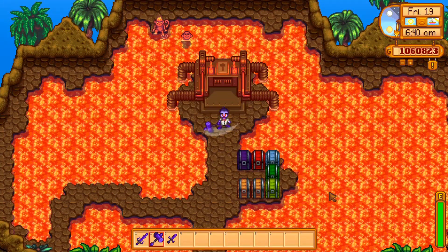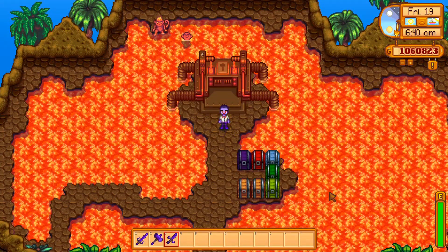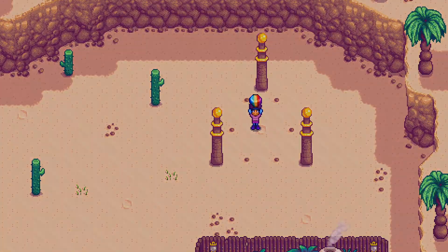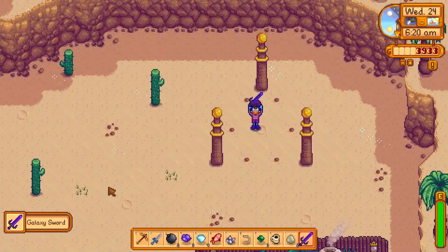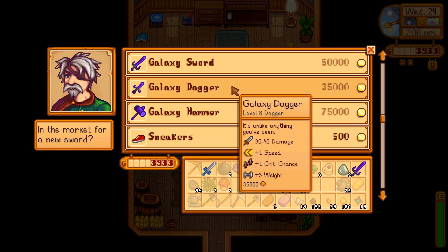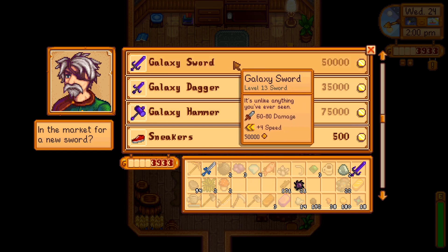I'd like to go over how to get the galaxy weapons since many of you may not know how to, or are even aware that there are three different options. To obtain the galaxy hammer or dagger, you first need a galaxy sword, so take a prismatic shard to the desert and stand right here. After you've done this, the adventurer's guild will sell you the galaxy hammer for 75,000, the galaxy dagger for 35,000, or another galaxy sword for 50,000.